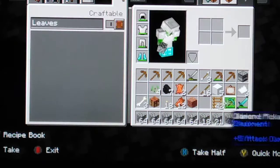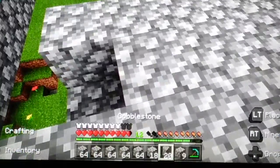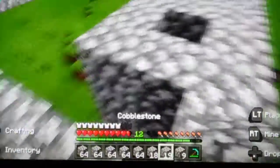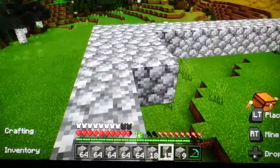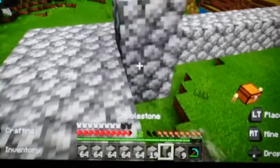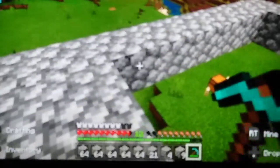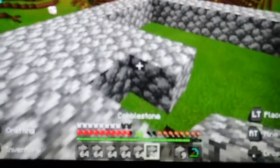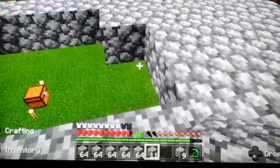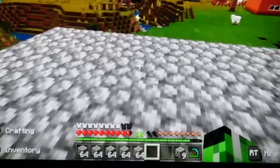I'll just fix this - that doesn't matter, I've got plenty anyway. We'll start again, mining like this and just filling this in. It's way too high - alright, it doesn't matter, I'll just be more careful. I've got a cobblestone mine back near my house which I just dug out. Normally when I'm mining I just go into a cave and get the resources, but obviously you can't do that here. You can get cobblestone that way if you need it, so that's what I did.